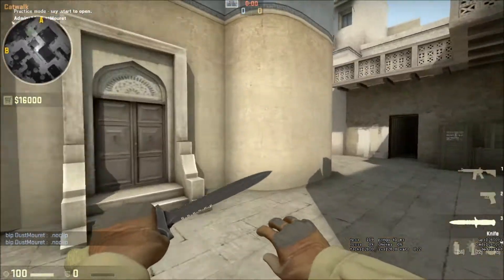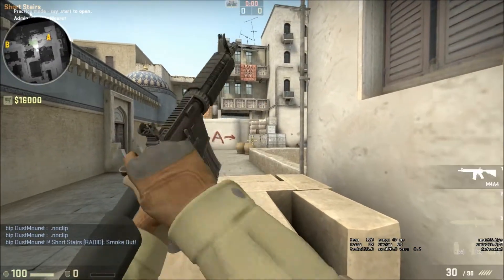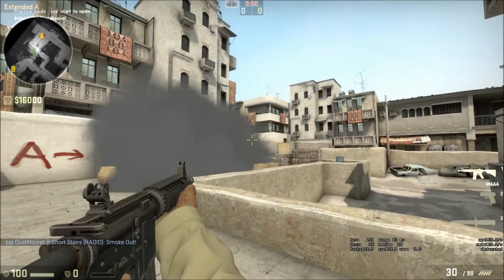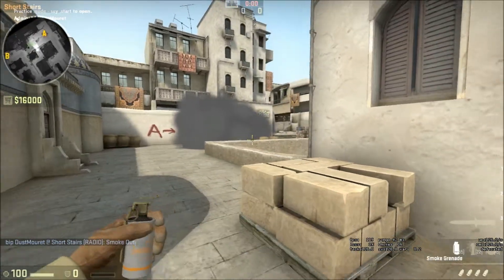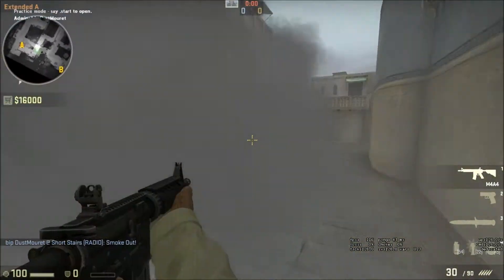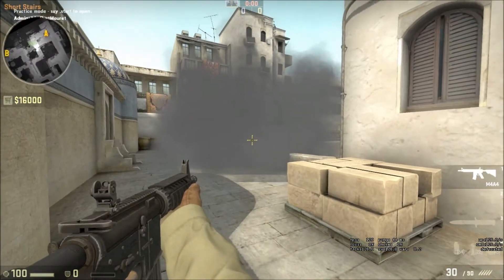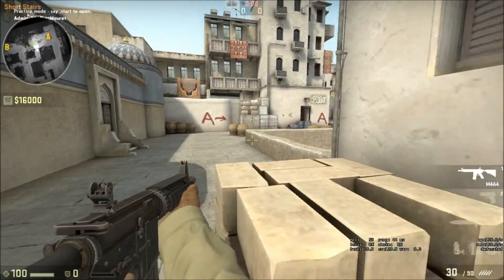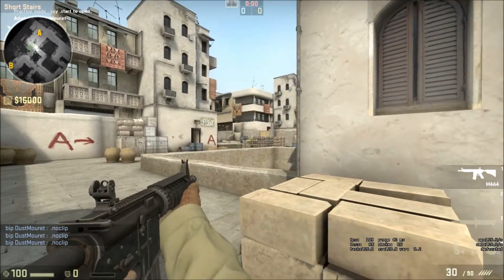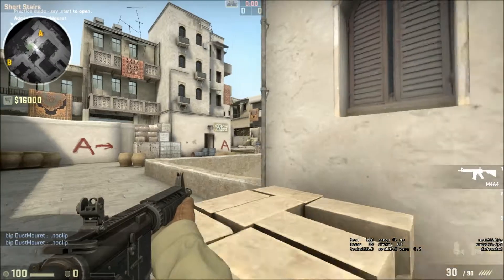For attacking catwalk, you can bank a smoke off this box to help when crossing to quad — it gives you cover from anybody playing goose or ramp. Another smoke thrown in this direction also provides cover while crossing from anybody playing long with an AWP. I've also seen people use that same smoke to drop into CT spawn unnoticed and try to cut off a rotation. You can send one player to quad and bait grenades while still having people on cat, giving you two different positions to take the A platform.